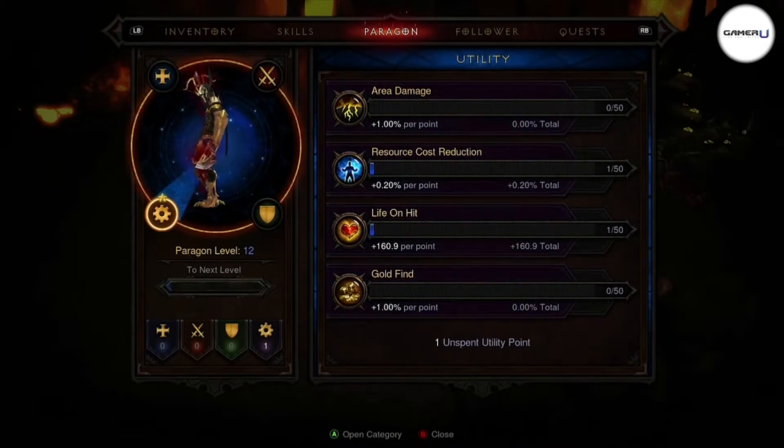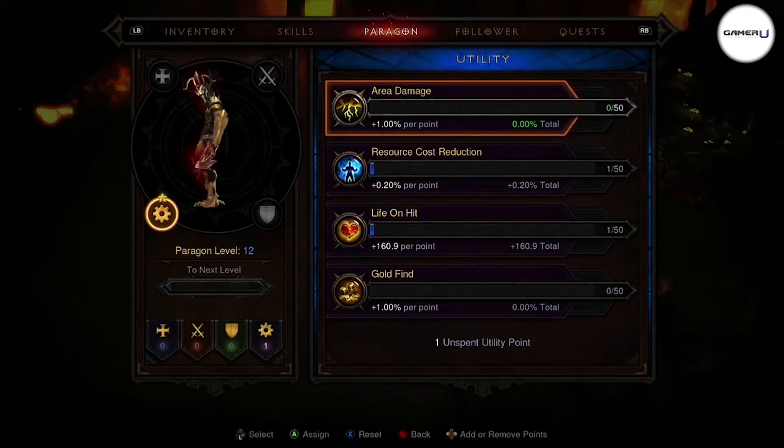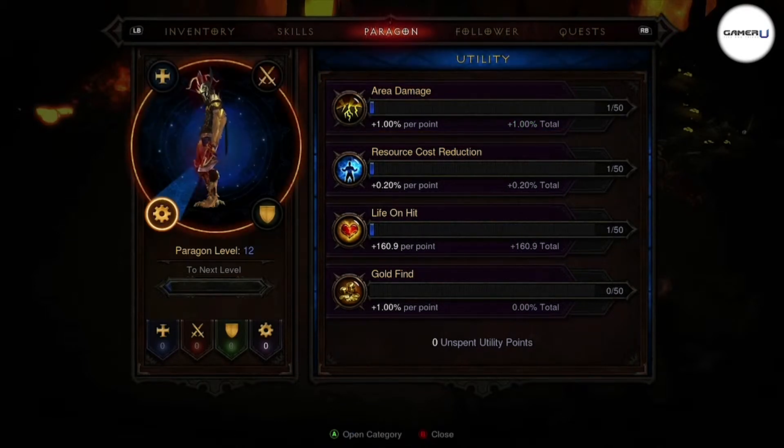The Paragon point that you receive with each level up will rotate to the next category to spend in. Keep playing and making your hero stronger as there are hundreds of Paragon points to acquire. For more awesome gaming videos, stay tuned to GamerU.